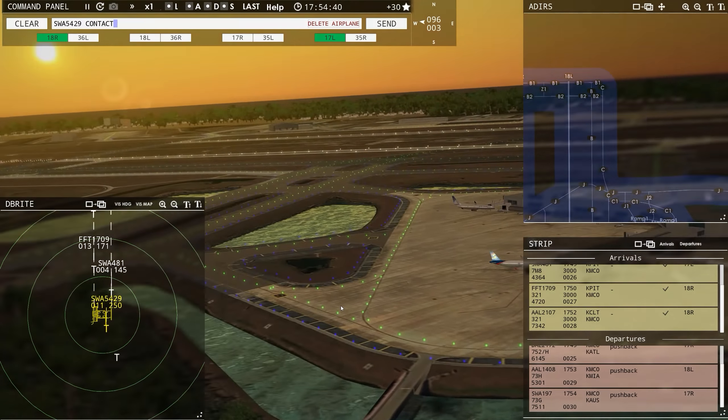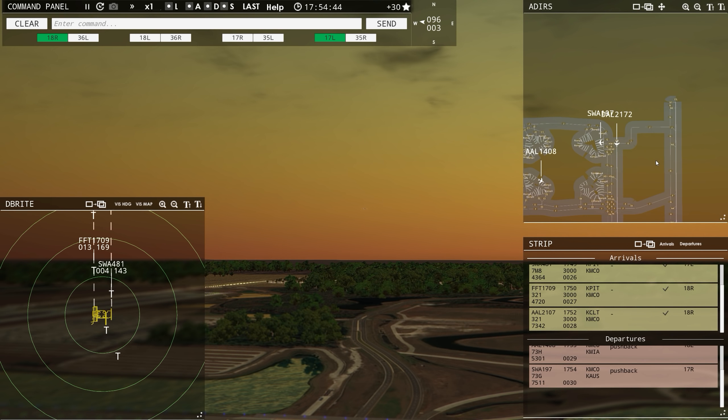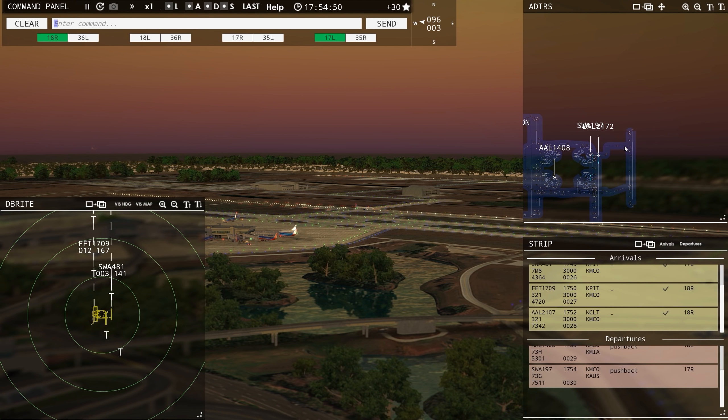Southwest 542 Niner, contact departure. Let's get Delta out of here — Delta 2172, runway 17 right, clear for takeoff. Runway 17 right, cleared for takeoff, Delta 2172. Our Southwest arrival should be arriving soon — there he is out there, you can see him.